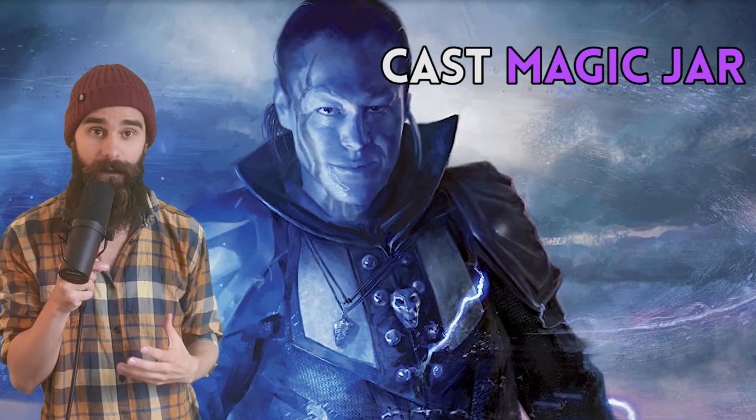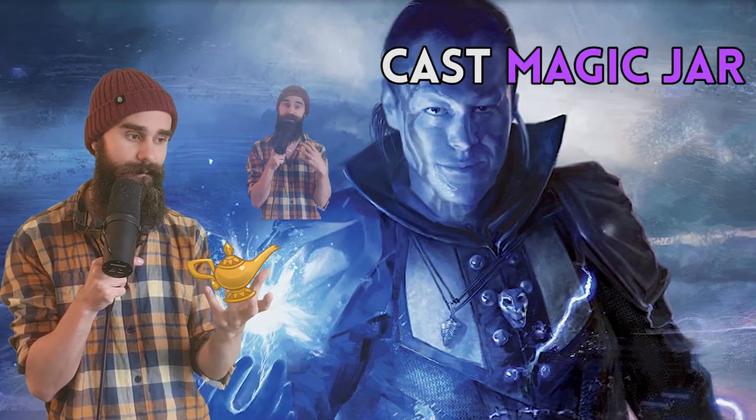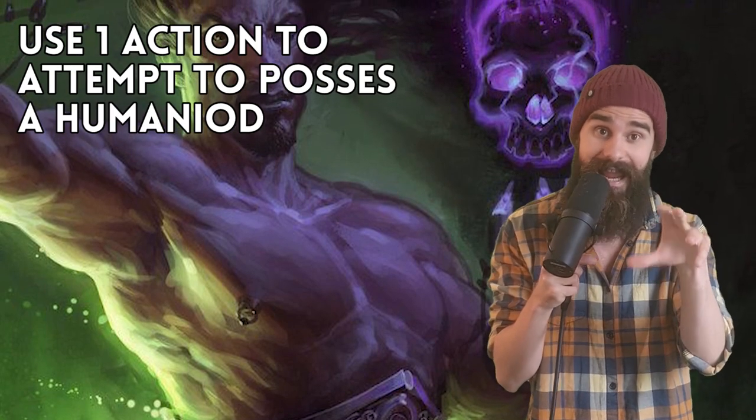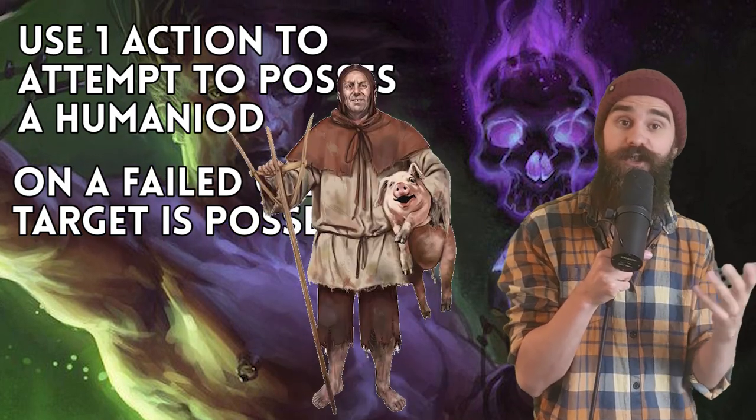Next, we cast Magic Jar, which basically means our soul leaves our body and goes inside a magic jar. From there, we can use our action to possess a humanoid within 100 feet of us — and we're going to choose the peasant we just created.